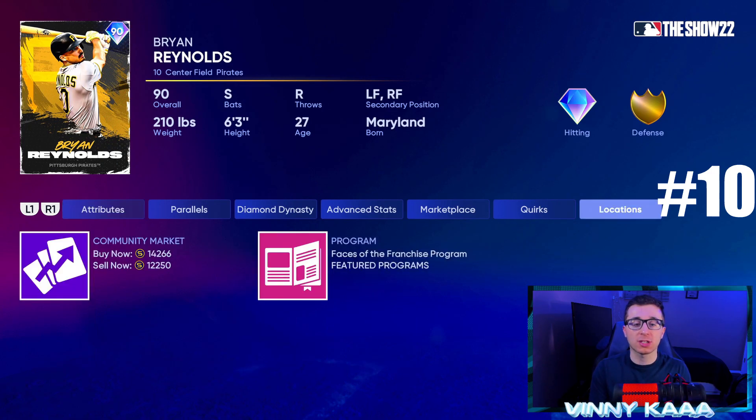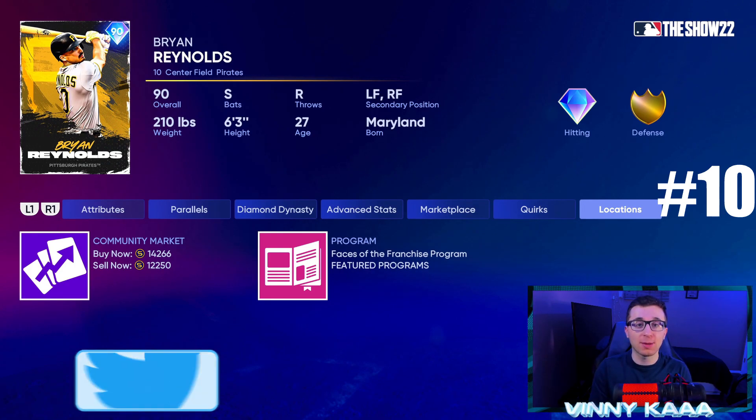It's really a shame that this position is so stacked that this Brian Reynolds card is at number 10, when he easily would be a top 5 outfielder in right field or left field. But the face of the franchise program gave us so many great outfielders that he has to be at number 10. You can still get him for 13k if you're looking for a budget option.